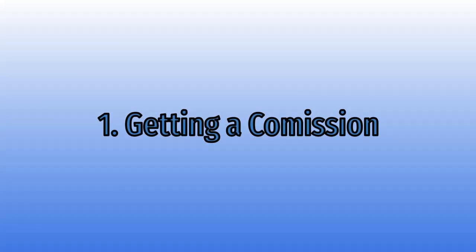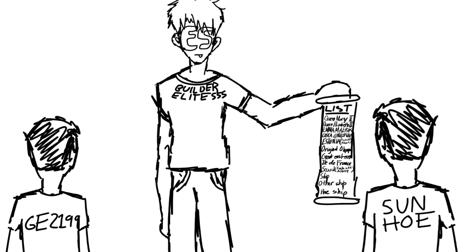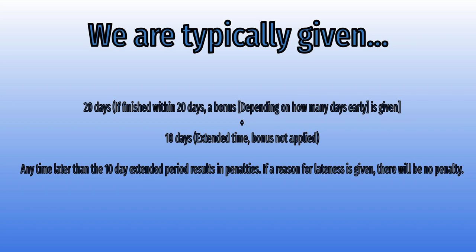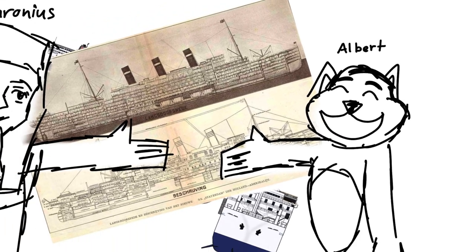Before anything is done on Roblox, the head developer, Builder Elite, would give us developers a list of ships to model. We pick out the ship we'd like to model and are asked for a date when we'd like to start modeling, since we have a specific amount of time to complete a ship commission. From there, I would reach out to other members of the Elite Studios community, or vice versa, to give me resources to model the ship.